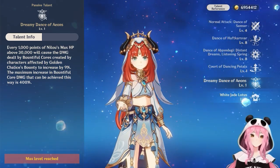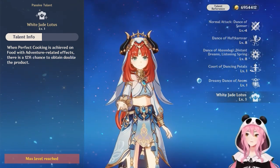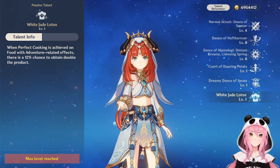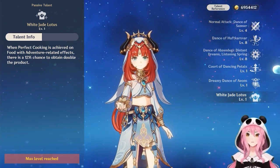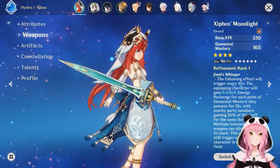Her final talent is called White Shade Lotus — a cooking talent where you have a chance to gain double the product when making food with adventure-related effects. There's usually an icon when choosing who's cooking the meal to indicate if they can double it. And with that, the talent descriptions are done.